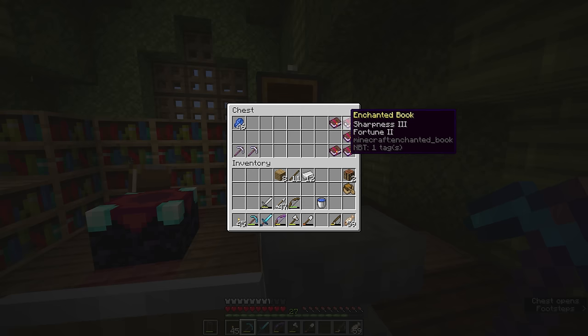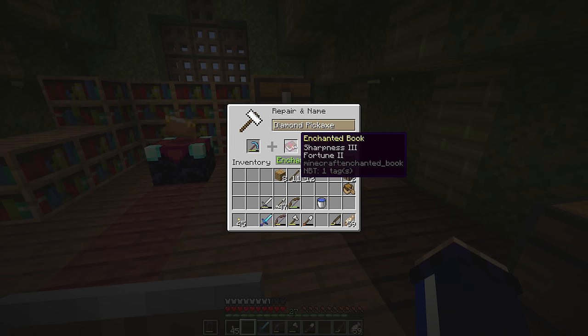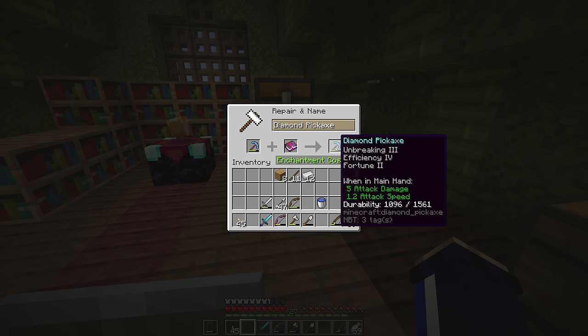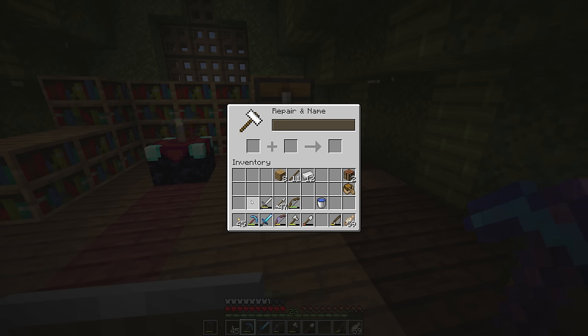The thing we're actually going to spend our levels on is right here — we have some enchanted books. Enchanted books can be used to apply enchantments to any tool, as long as that enchantment is compatible. So in this case we can add fortune 2 to our diamond pickaxe for the cost of 4 levels. But this book has sharpness 3 and fortune 2 on it; sharpness 3 can only be applied to weapons — a sword or an axe. So we cannot make our pickaxe sharper. We gain fortune 2 on the pickaxe but lose the opportunity to enchant something with sharpness 3, because when we do that the book is consumed along with the 4 levels.